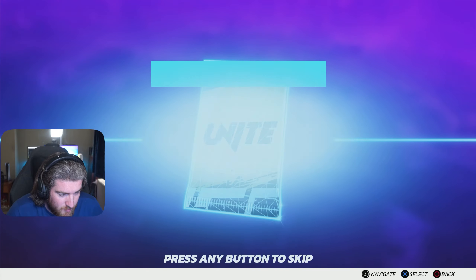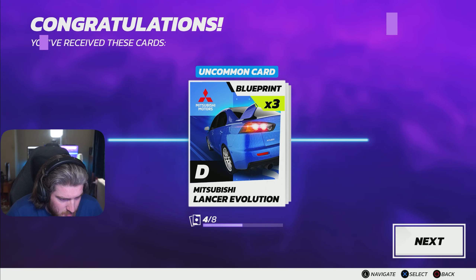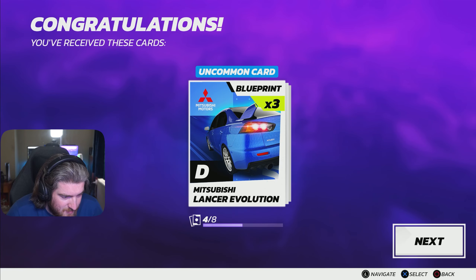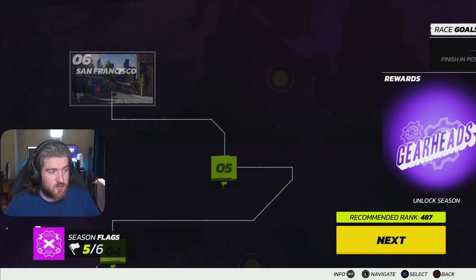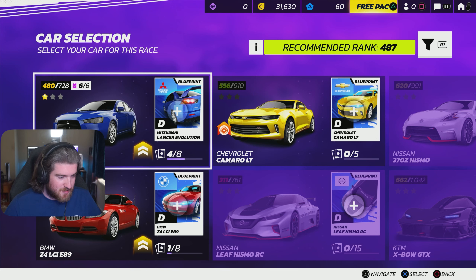Let's get one pack for free this time. Every time I'm getting the same stuff. I'll take those 10 extra tokens, whatever they do. San Francisco, it's time to complete this. Should we use the BMW Z4 or should we stick with the Lancer? What's the recommended rank? 487.